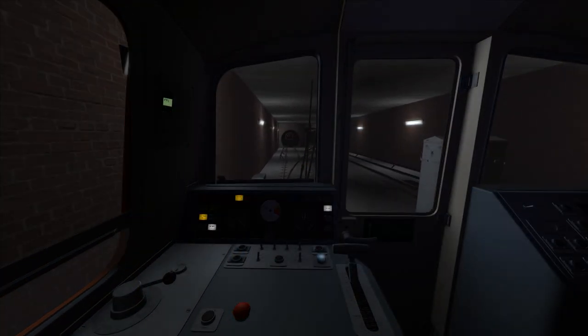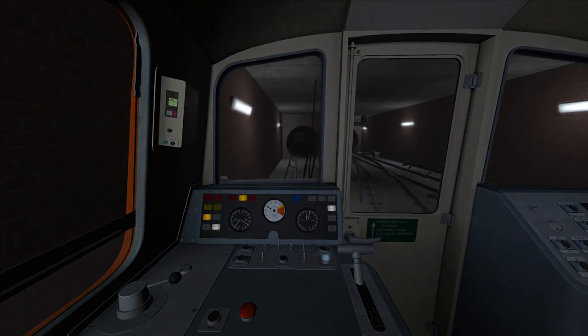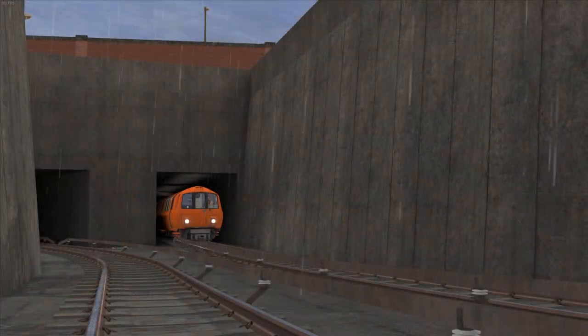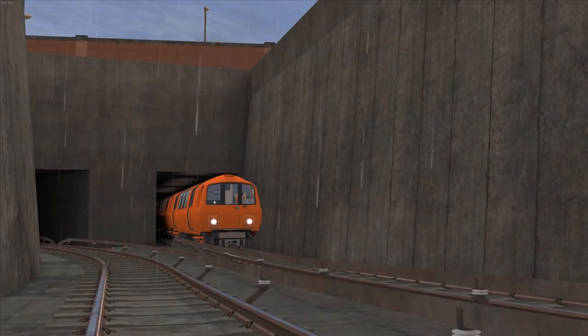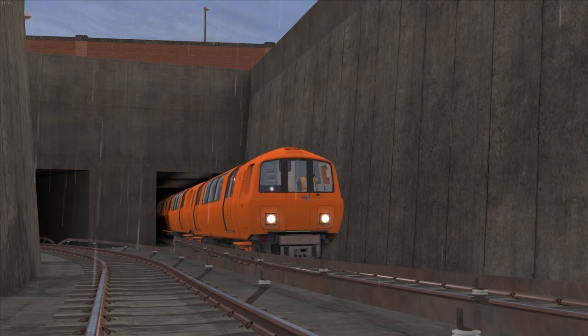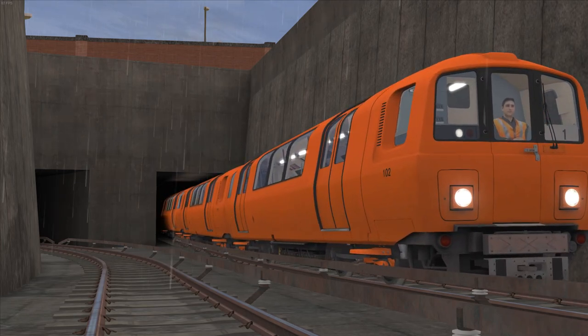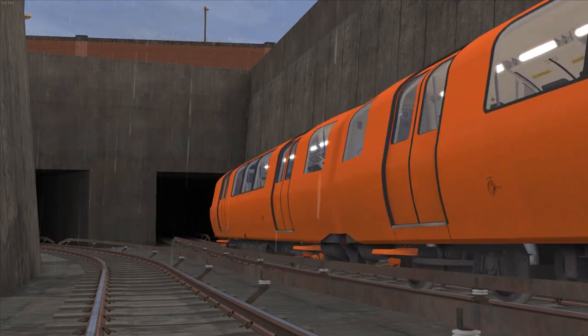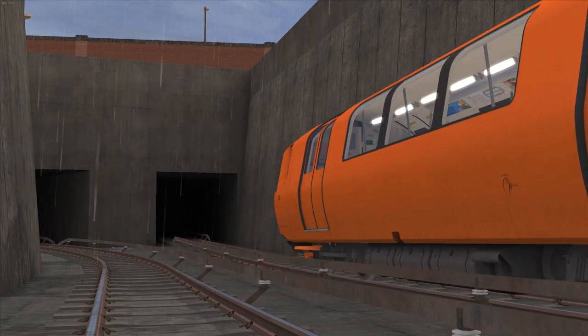There is a complex set of switches between Govan and Ibrox, which is the longest distance between two stations on the line. This is the place where trains branch off and go to Broomloan Depot, which is the only part of the system that's above ground. I'm not going to go into a detailed explanation about the system's history, because that's not the point of this video.